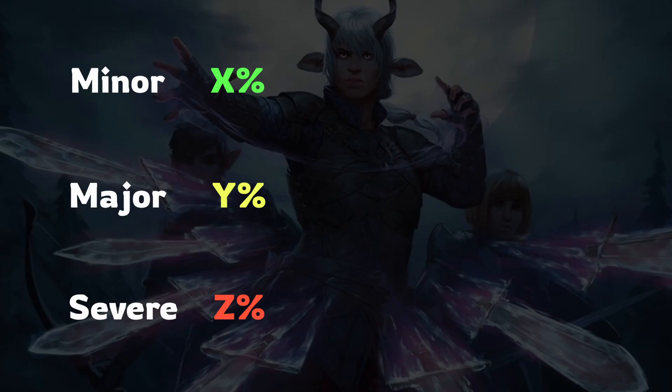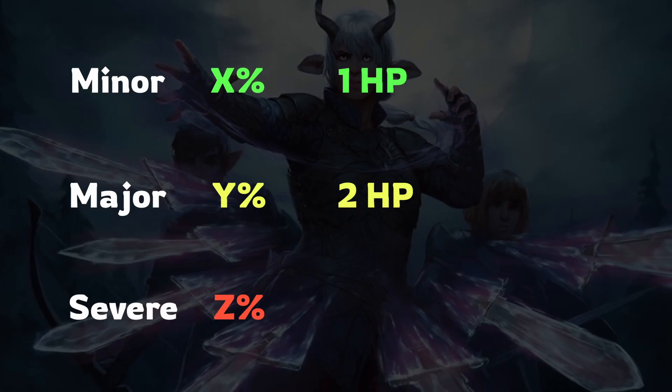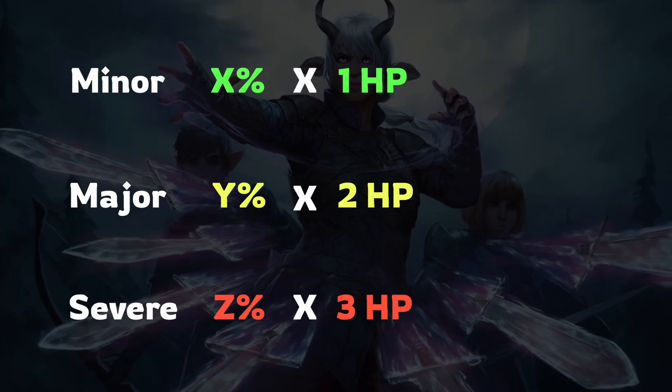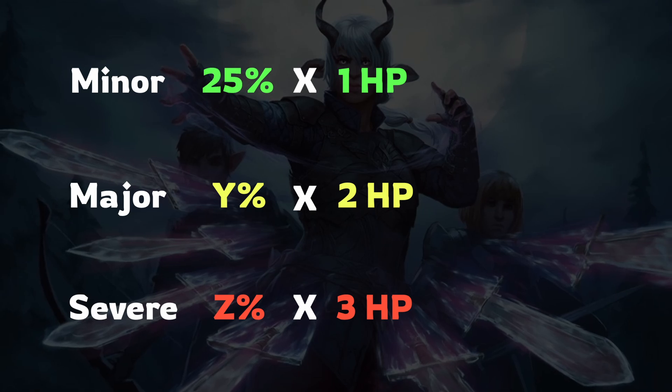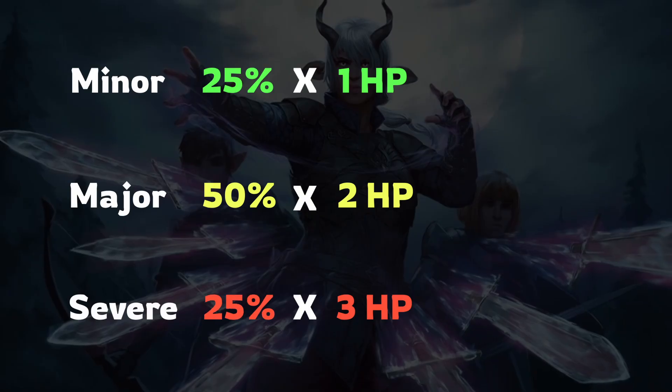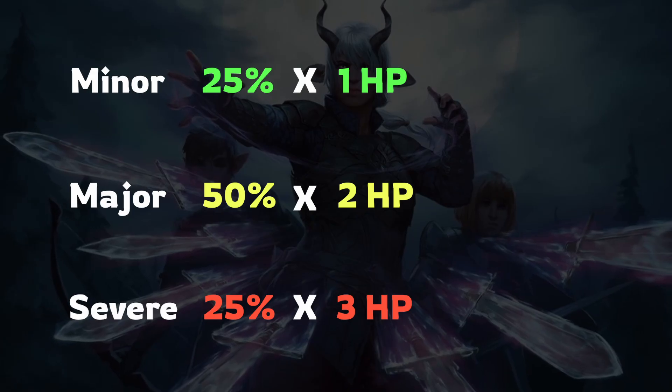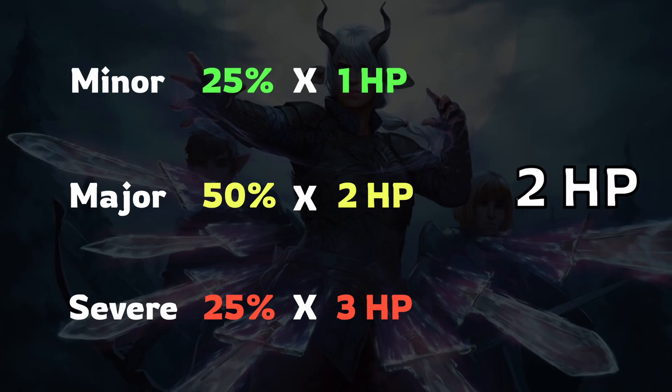Then we can get our expected damage on a success — the expected hit points we take out on a success. Minor is 1 HP, major is 2 HP, and severe is 3 HP. So we multiply those by the respective chance of hitting each of those thresholds. Let's say we have a 25% chance to do minor damage, 50% chance to do major damage, and 25% to do severe. Then that's 0.25 times 1, plus 0.5 times 2, plus 0.25 times 3, and that equals 2. So when we land that hit, we would expect them to lose two hit points.